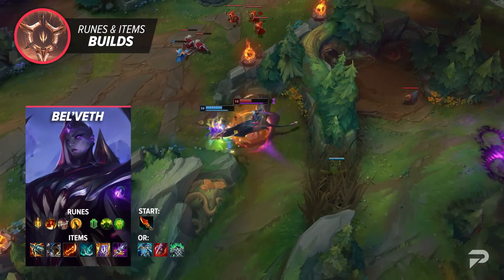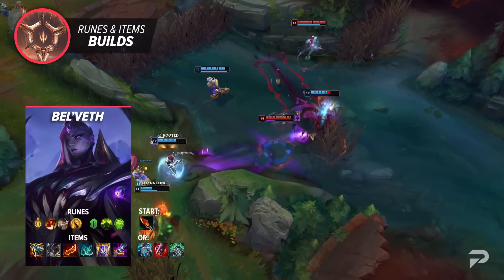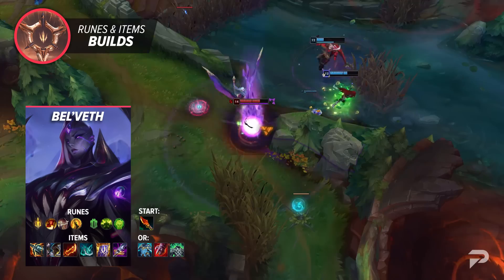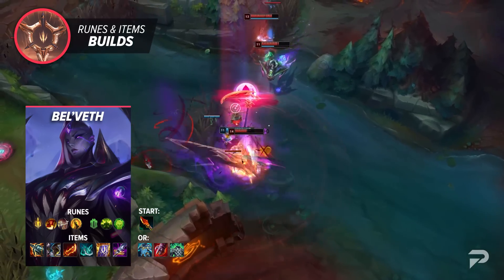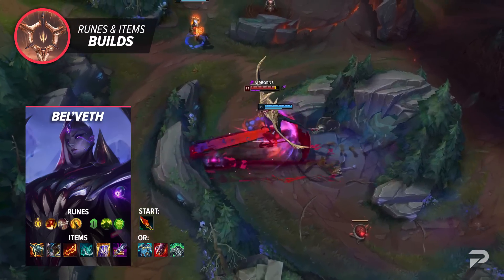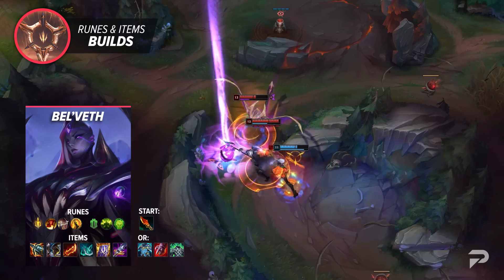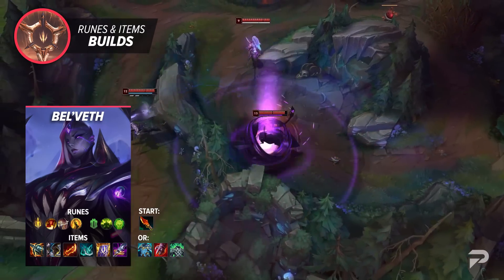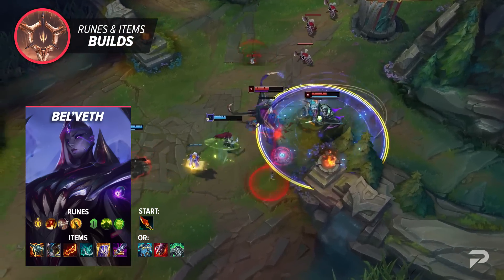For stat runes, run attack speed, adaptive force, and health. For items, start with Emberknife and build towards Kraken Slayer, picking up tier 1 boots early along the way. Once Kraken is done, upgrade boots to either Steel Caps, Merc Treads, or Berserker's Greaves. After that, go right for Guinsoo's Rageblade to give you your 2-item damage core. With those 2 completed, it's time to get beefy — your 3rd item should pretty much always be Deaths Dance. Your last 2 items can be any mix of tanky or bruiser-type items, with Randuin's Omen and Maw of Malmortius being the general go-tos.